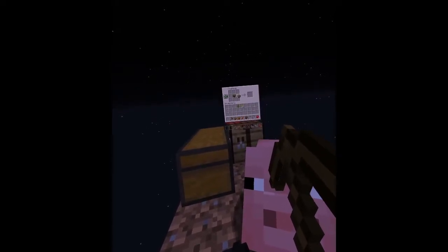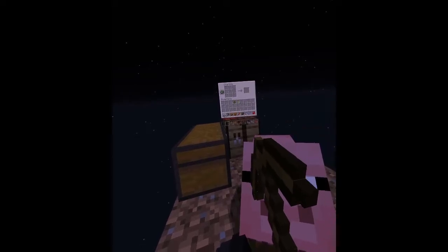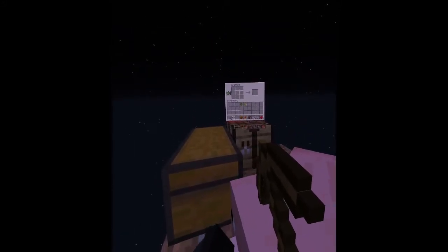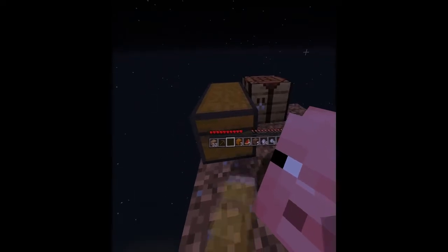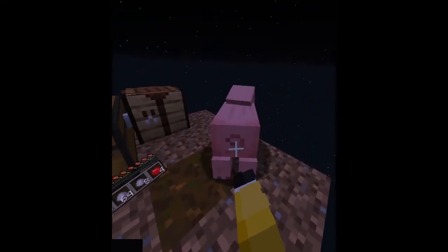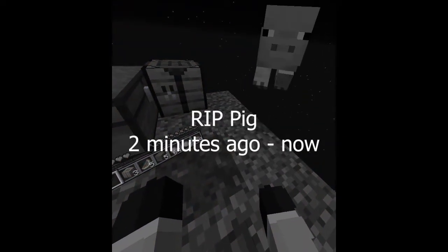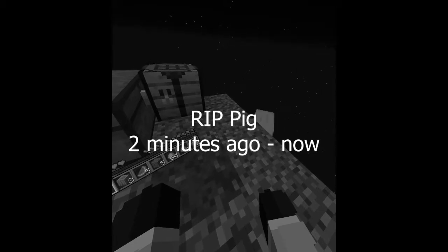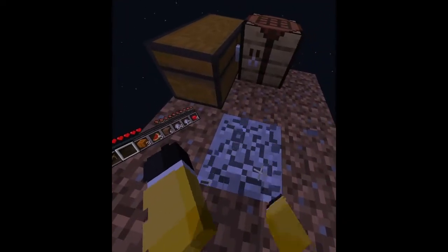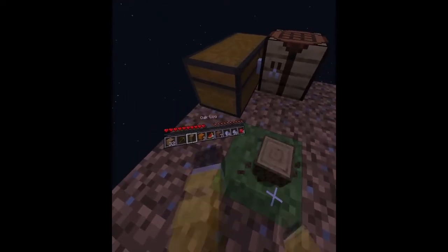I'm realizing something really bad — we're probably going to get hostile mobs spawning. So I feel like I should try and get stone first of all, because right now I've only got wood. Don't walk off the edge, don't push me either. Is there gonna be stone? Please tell me there's stone. That has to be, right?